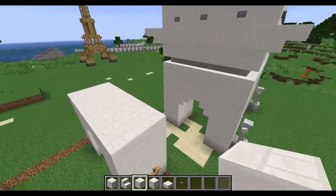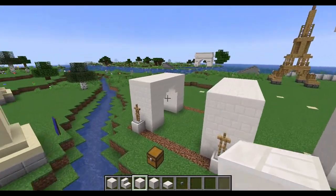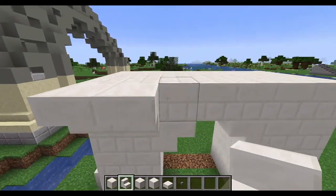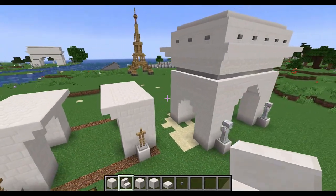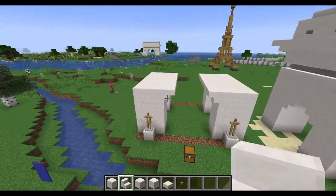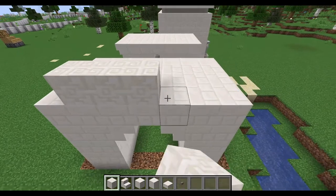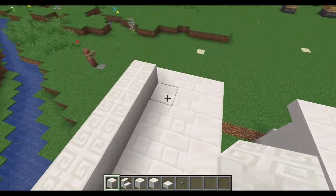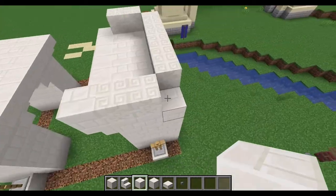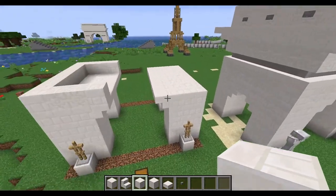Now that we're done here, let's go on to the bigger arc, or at least part of it. I'll be using the quartz stairs again, upside down on either side, going all the way across. There will also be some chiseled blocks. If you actually look at the real Arc de Triomphe, it does have these kind of art pieces right above these areas — that's kind of what this chiseled bit is supposed to represent, though it's not exactly accurate. And obviously I'll do the same thing on the other side.